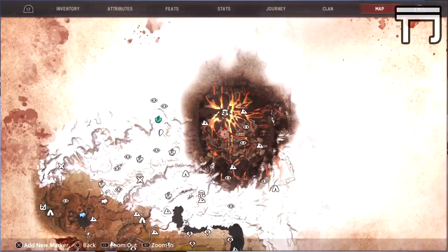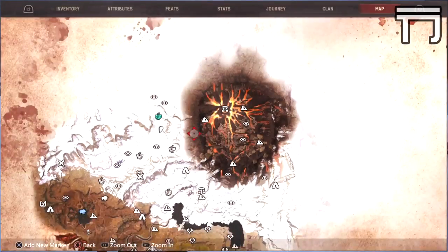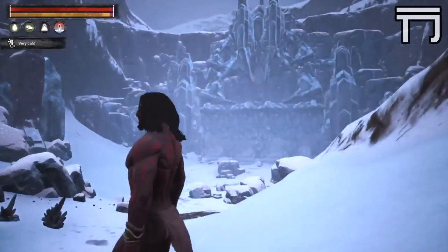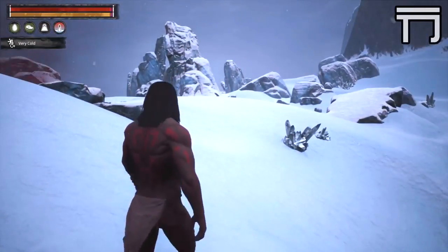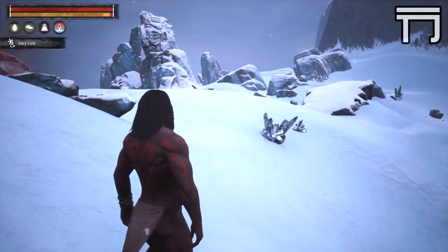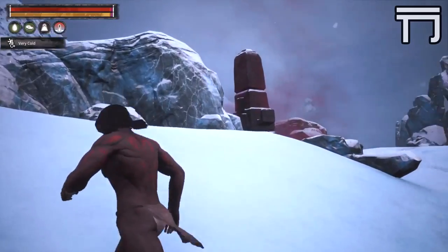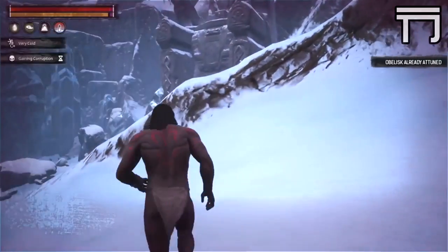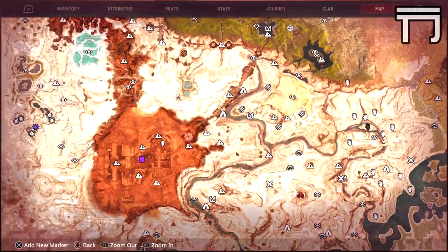The next obelisk is located right here in the snow up north. You're going to need the right gear to survive up here. Getting here you'll mostly encounter humanoid NPCs, mammoths, saber-tooth cats, and big giant ogre-type things. This one is fairly simple once you arrive — nothing special around it, and there's some black ice nearby you can collect.